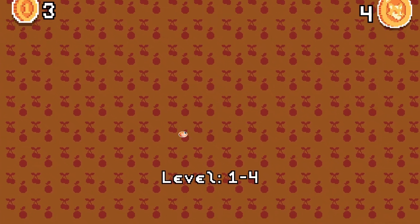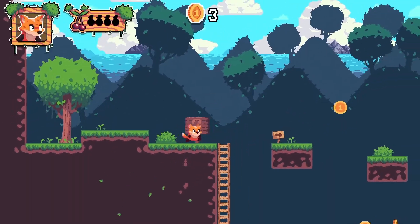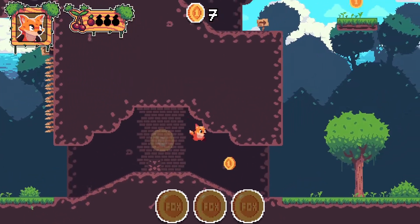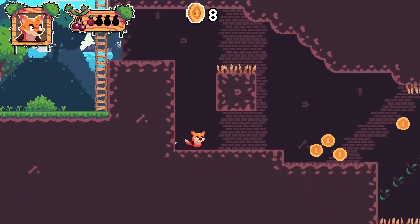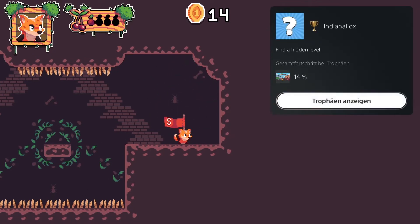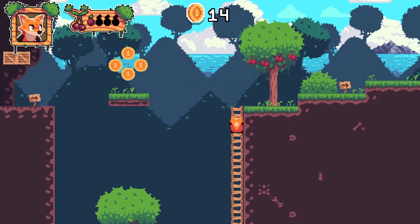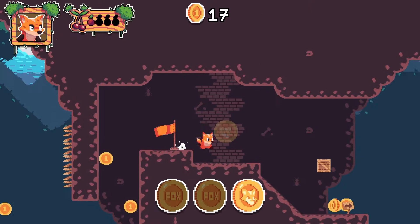Now level 1-4 — there's something special here because we can unlock a special level. First we get some coins; you can go through the wall and there's a coin. We have to jump a bit, and now the extra level is opened. We got the trophy: 'Find a Hidden Level' — I forgot to mention that at the beginning. The second big coin is over there; now we have two.